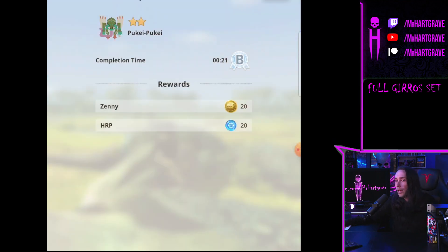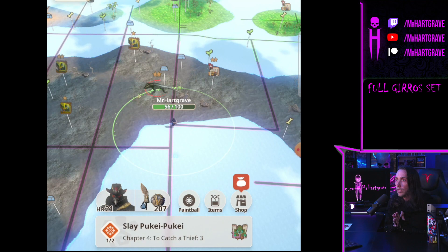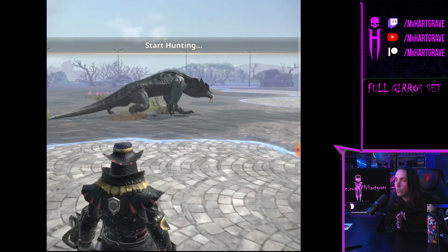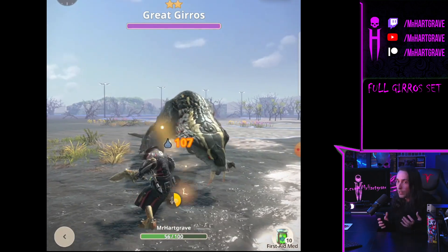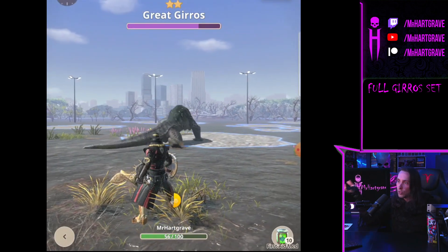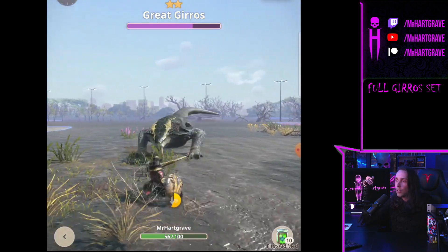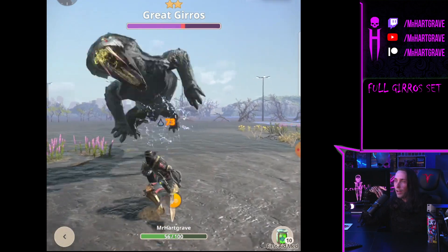Pukei-Pukei killed — let's move toward the next Gyros and hopefully get another Gyros hood to complete the full set. This is actually the third Gyros I've located. The first one gave me no hood, so I'm really hoping this one does. I also want to make sure the full set looks good for the thumbnail, since I imagine people see the armor and think 'that looks cool, I want to know how to unlock that.'